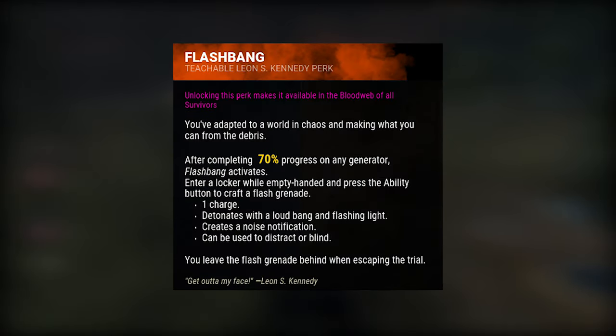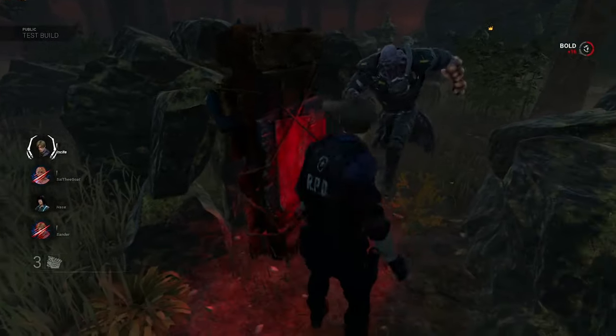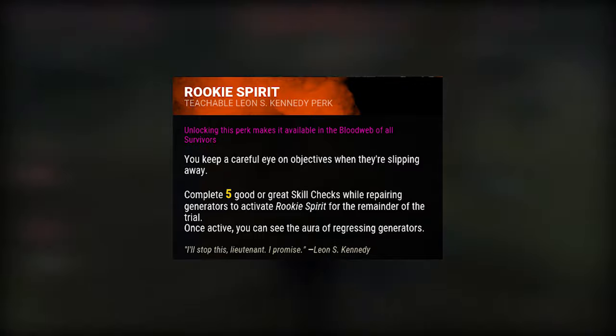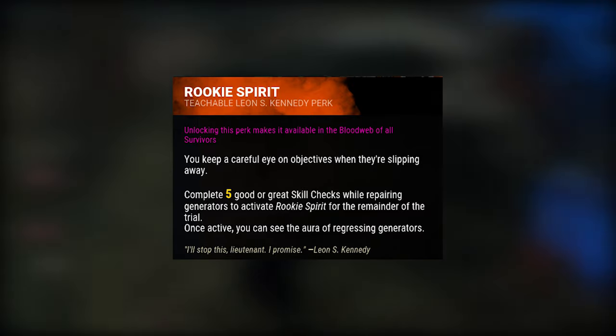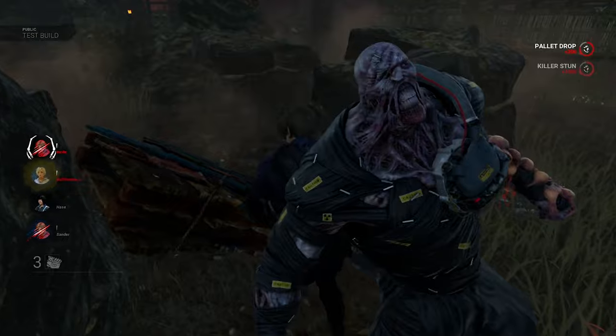Leon's second perk, Flashbang — this perk allows you to create an item which is very similar to a firecracker. And Leon's third and last perk, Rookie Spirit — with this perk you get to see the aura of regressed generators, as long as you've completed five good or great skill checks during the trial.